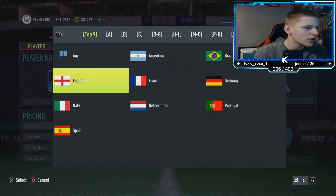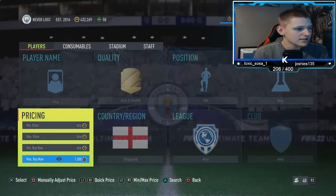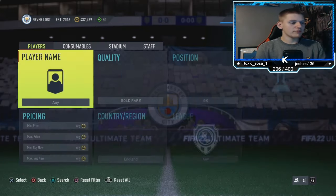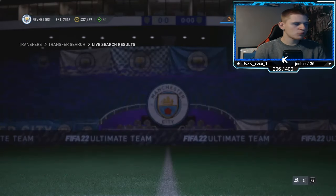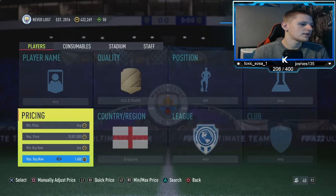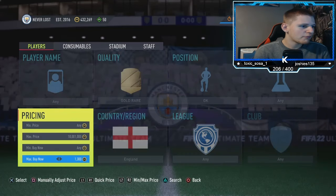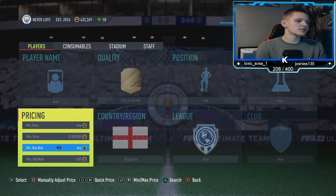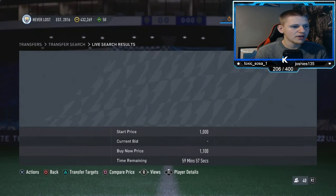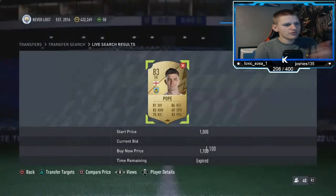For the last method, go to Gold, Rare, Goalkeeper, England — and then the league doesn't really matter. I think it's just Pickford and Pope that come up, and they both go for exactly the same price. 1,200 coins sells instantly, 1,300 also sells instantly which is nice. I'd snipe these for under 1,100 and sell at 1,300 coins — you're going to lose 65 coins in tax, so minimum 140 coin profit. I bottled a couple at 1.1K but yeah, 140 coins profit minimum.